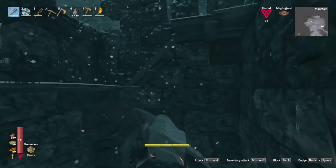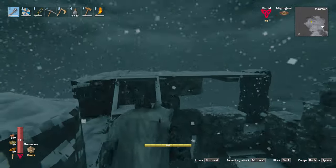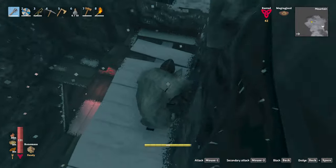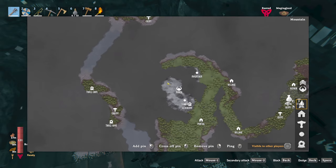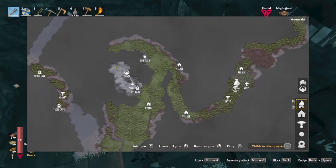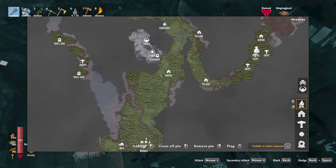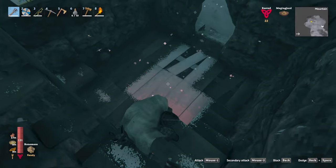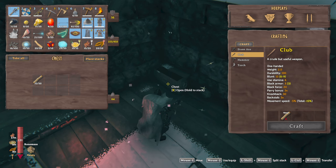Oh my gosh, there it is right there. Onion seeds, onion seeds, onion seeds — let's trade for all this wood. Oh my god, Moder is here! What is all this on the ground? I can't pick up... I'll take those back. Stone — I don't care about that. I'll take the entrails. So is this not a spawner? I thought it was. Wait, no — I need the wood. Where is home from here?